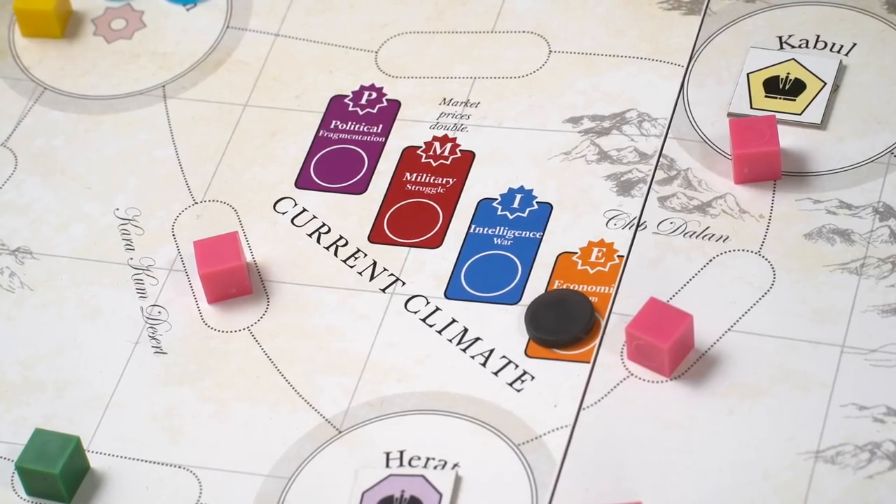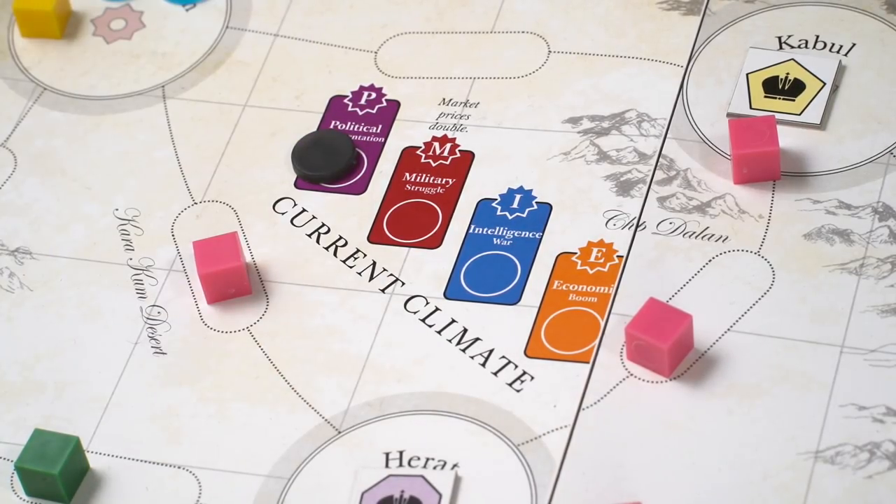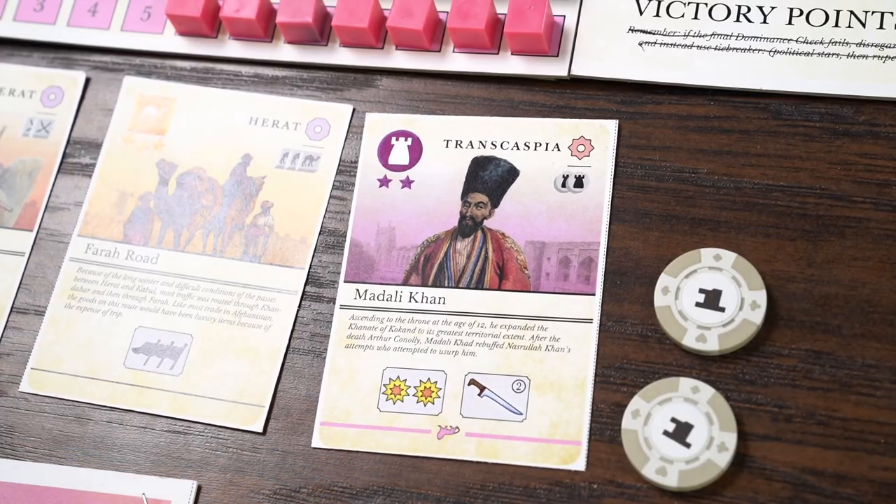The climates can have a large impact on the flow of the game, because card actions that match the current climate do not count against your two-action limit. For example, any actions on a political card are free actions during a political climate.